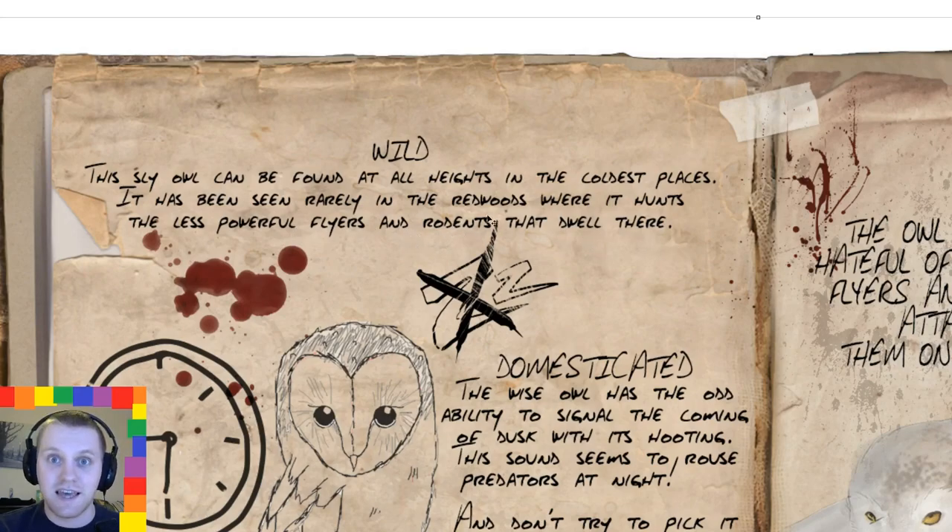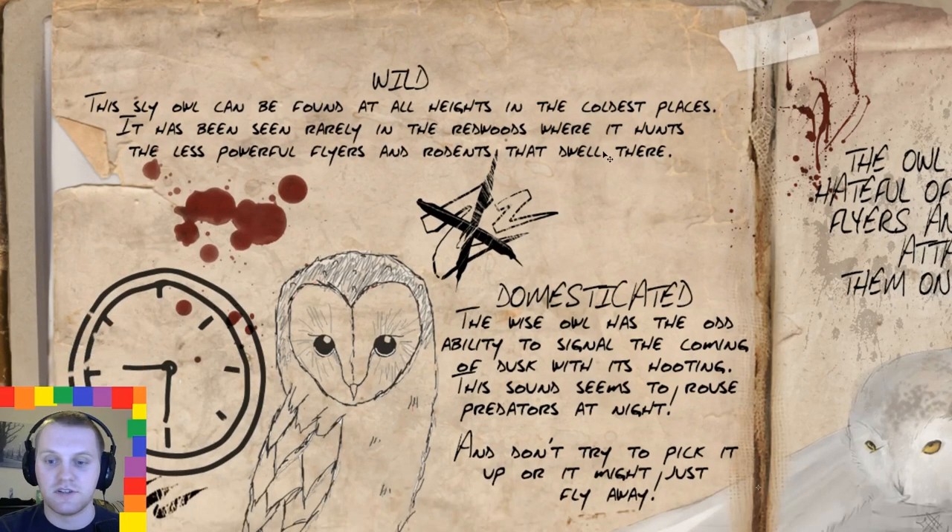We're also getting the archaeopteryx with the redwoods, and I just think it would be great to consider the owl as hunting the archaeopteryx, the lystrosaurus, and the sort of new dinosaurs that have come fairly recently — they're very small. Titan mamma as well, and meganura. There's no reason it shouldn't attack them.